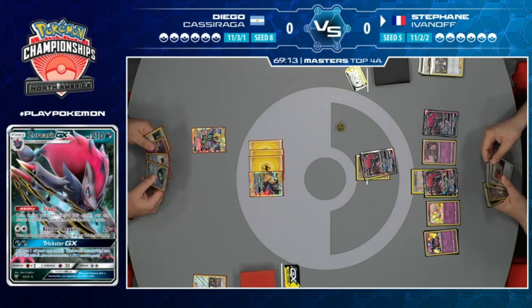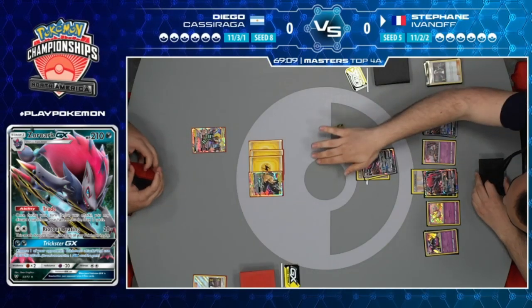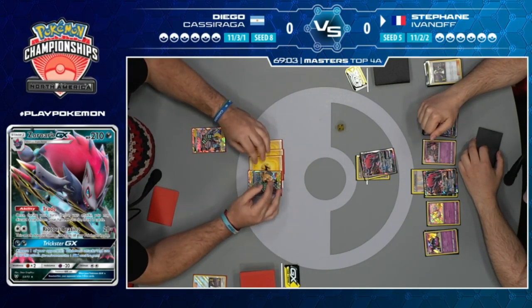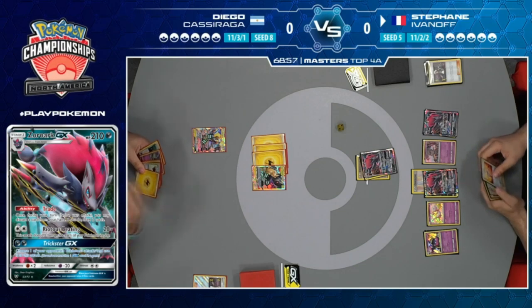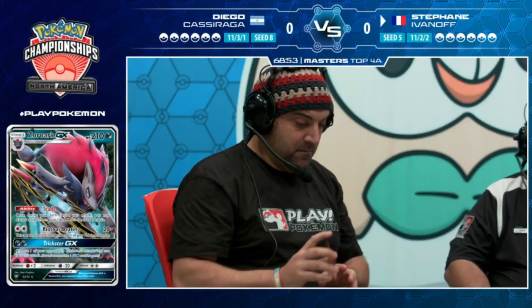Guzma brings up the Pikachu Zekrom. We see a Riotous Beating for 120. No Choice Spin just yet. Pikachu Zekrom has 240 HP, so Stefan should be able to two-shot it.